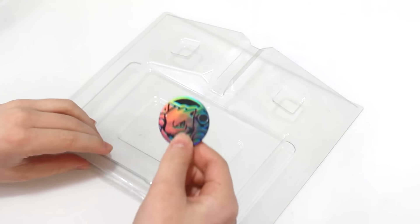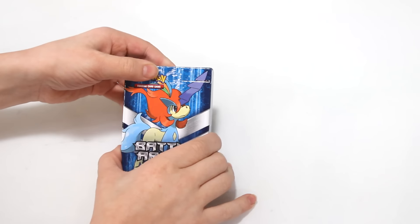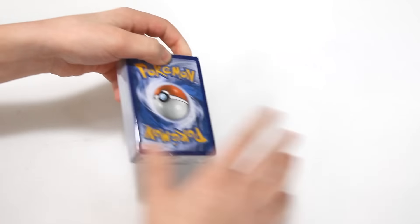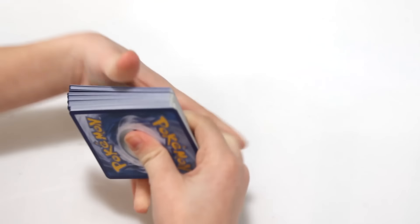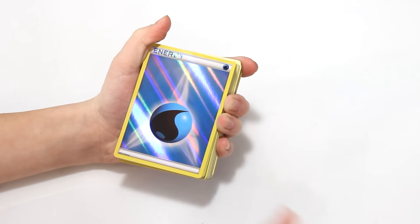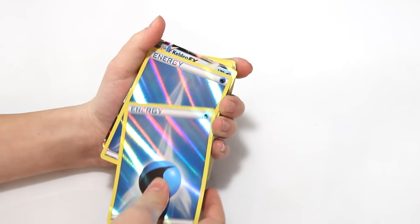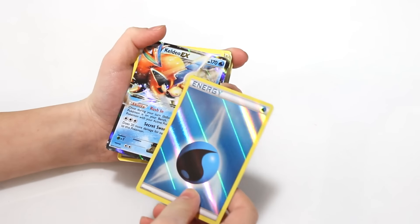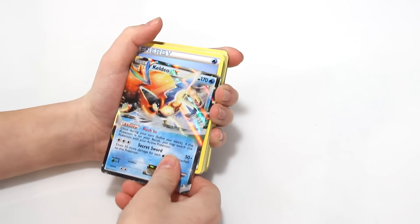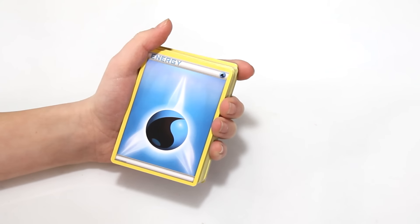Now let's get to the battle theme decks. I'm going to start with the Keldeo Battle Theme Deck first because it has Blastoise in it and I really want to see that Blastoise card. There are 60 cards right here. There's a reverse holo water energy, another energy, another energy — how many of these are we going to get? Another reverse energy. Another Keldeo EX — that's two Keldeo EX — and a regular water energy.